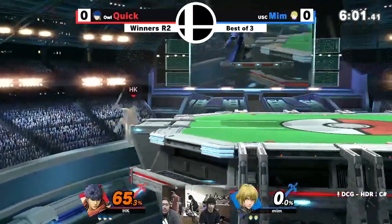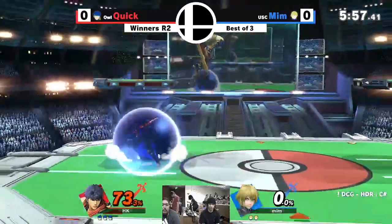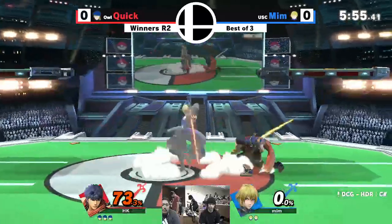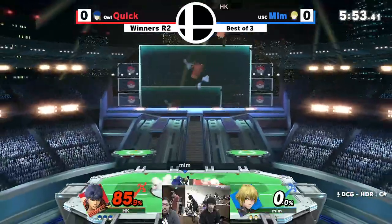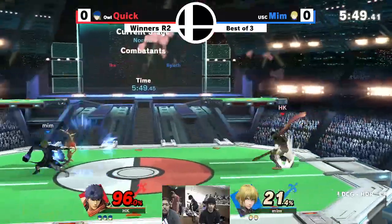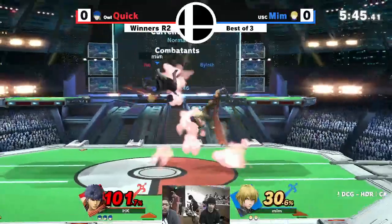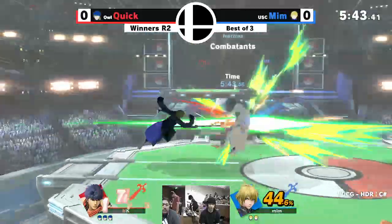Quick managed to get that first stock because he held really good control over center stage. He was covering it well with back air and just kept things solid. Even when Mim happened to slip by him, he shifted his focus back to center and got him off stage.